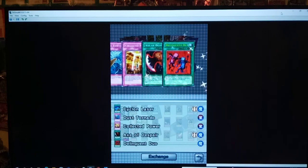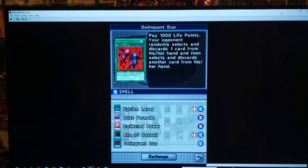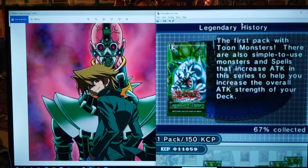Delinquent Duo! Check this out — pay a thousand life points, your opponent randomly selects and discards one card from their hand, then selects and discards another card from their hand. So basically you pay a grand and your opponent has to discard two cards. That is awesome. I love Delinquent Duo. You can get that out of the Legendary History pack. So definitely, if you haven't been grinding, I would highly recommend a soft reset — save your game before you open the packs and try to open about six Legendary History packs. If you don't get it, reset and try again.